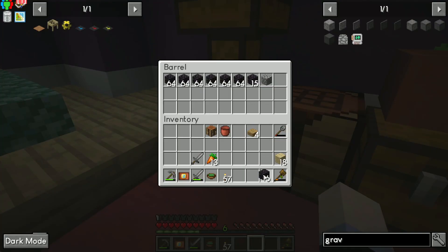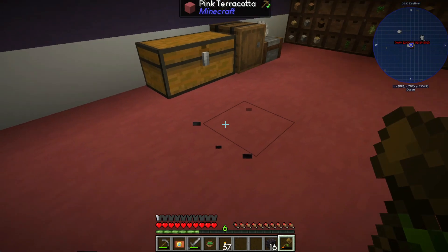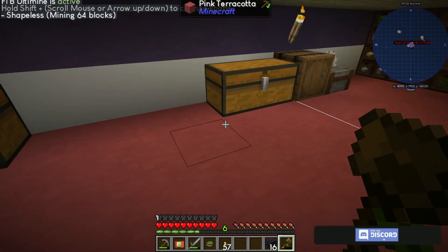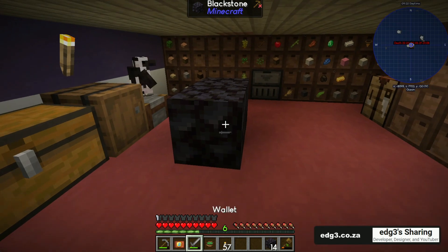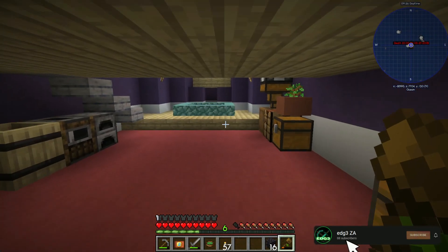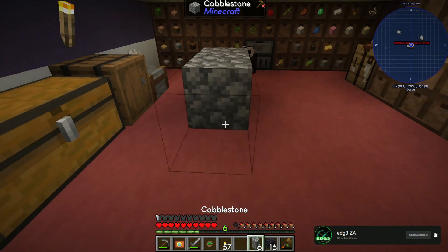I wonder, does the hammer affect this? I can press vein mine and it doesn't do it anymore. So that is just blackstone, so hammering it doesn't actually do anything.